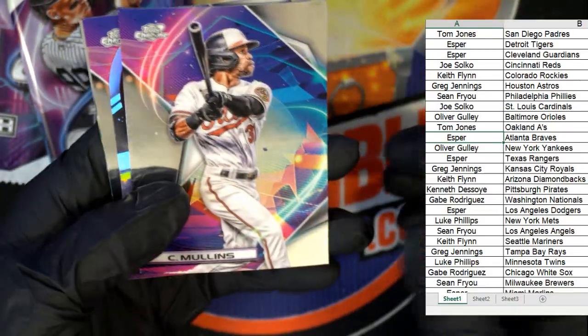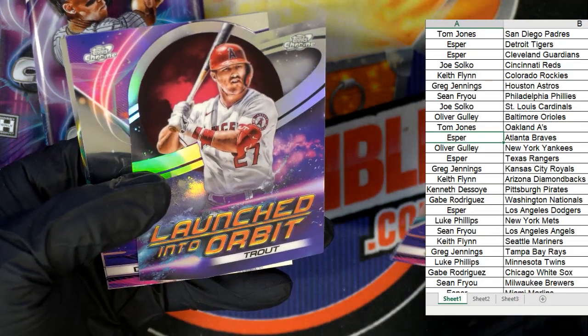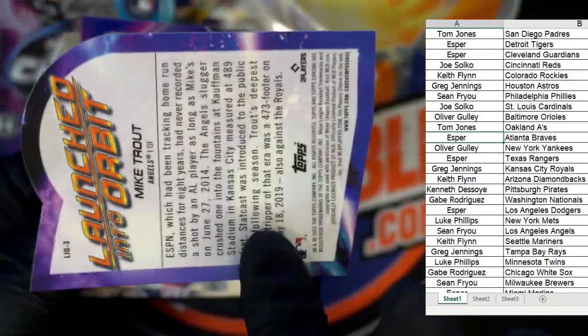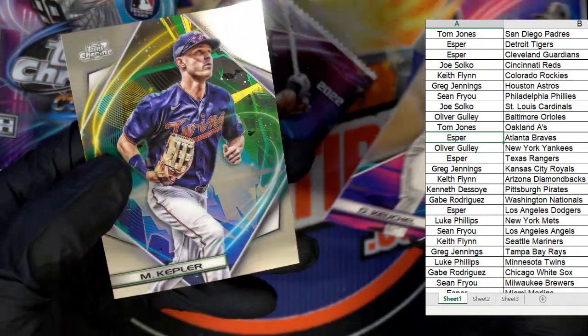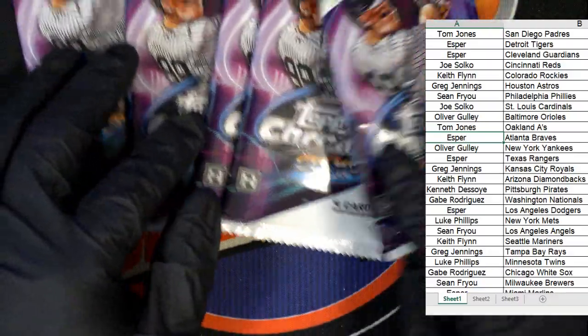This stuff is fire, man — good stuff. Mullins, and there's a Launched Into Orbit die-cut Mike Trout refractor. Look at that — nice Trout. We've got a Dallas Kuechel and a Kepler. All right, so we've got about five packs left.